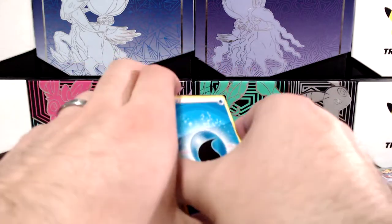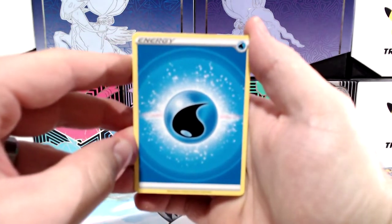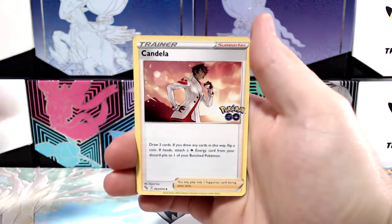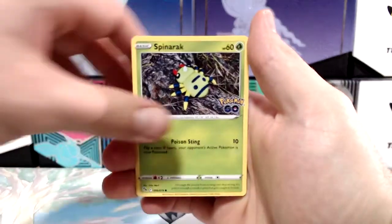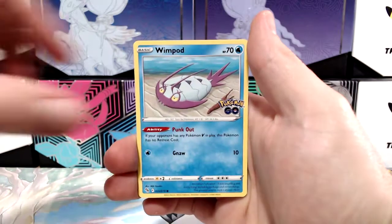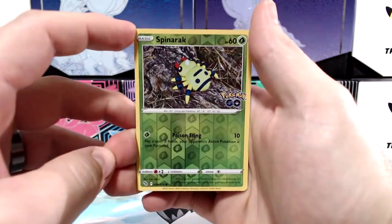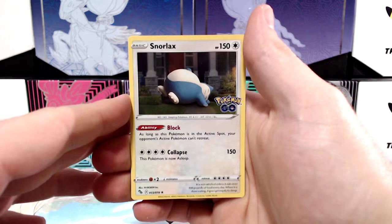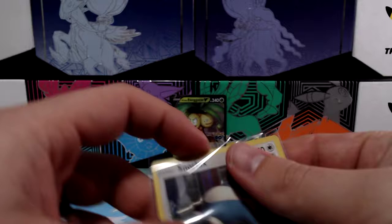We'll go Grass energy. We've got Water. Candela, Lunala, Beedrill, Spinarak, P-dub, Rattata, Wimpod, Spinarak — not a Ditto. And a Snorlax! I don't have a Snorlax, so Snorlax rare there. That's something I don't have, so I'll definitely be sleeving that up.